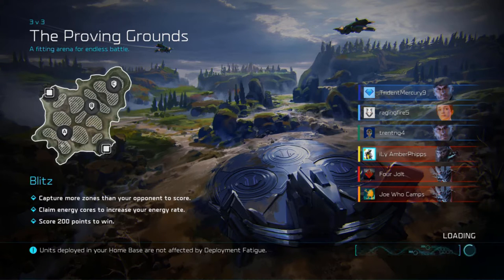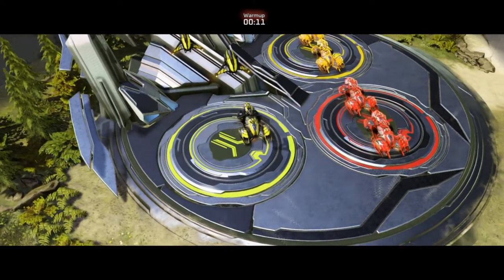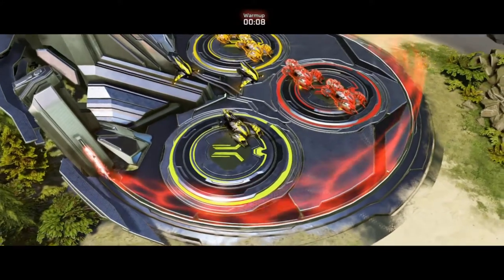Hey guys, what's up, this is Nick. We're going over some Atriox support gameplay. Next up will be the Shipmaster assault, and then we'll move on to the human side. This is a little bit of a harder support deck to play than Decimus, but it still plays decently well as support. It's not amazing but not horrible. I may end up doing another one called Atriox Assault because he may be better off as an assault, but in 3v3s my role tends to be support, so that's how I played him.